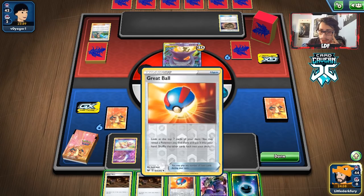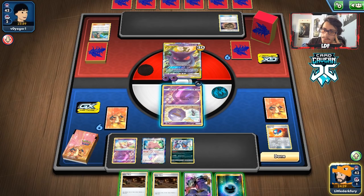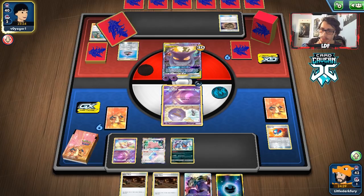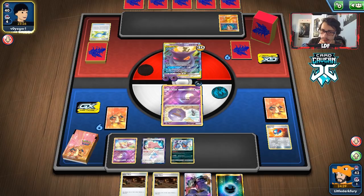Some luck came our way — you love to see it! Now we really need a Wheezing off this Great Ball. We don't get it — just a Koffing. I'll save the dark energy for Ditto since it can become another Koffing. We need to draw a supporter. They might Item lock us this turn. We just need to draw a supporter to get Wheezing down — once Wheezing is active, they can't use Ominous Winds' ability.